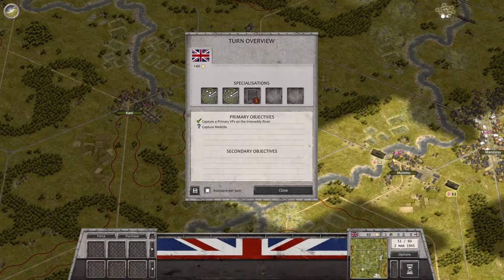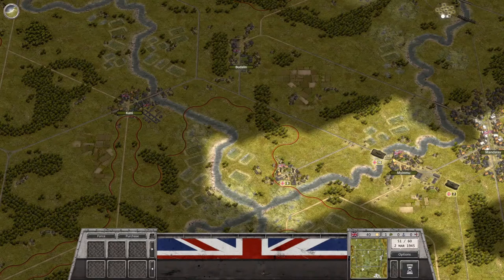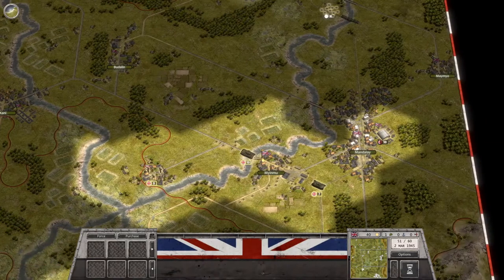This game was developed by The Aristocrats and is published by Slitherine, available on Steam. As we do each week, we start off with our primary objectives, which were to capture the four primary victory points on the Awadi River — which we did — and then lastly capture McTila, which we are now in the process of driving on. We have nine turns to complete that.